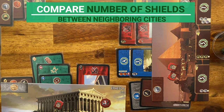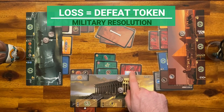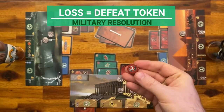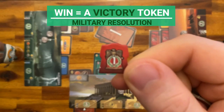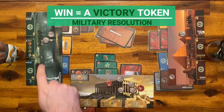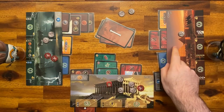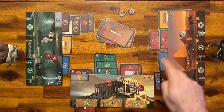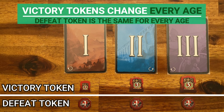Each player compares the total number of shield icons on their military structures with each of their two neighboring cities. For example, my neighbor on the right has two shields while I have only one, so I get a defeat token worth minus one point. But against my neighbor on the left, I have one shield and they have none, so I win and earn a victory token. At age one, victory tokens give plus one victory point; at age two, plus three; and at age three, plus five. Defeat tokens always give minus one point regardless of age.